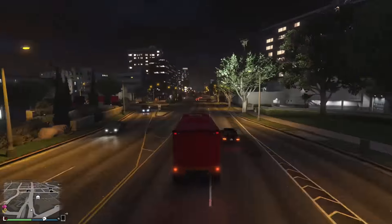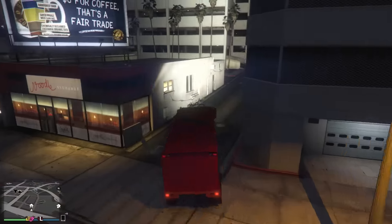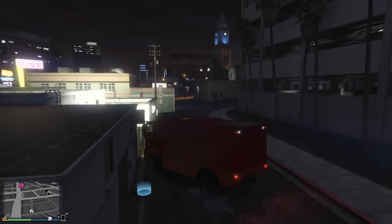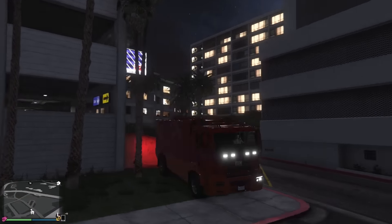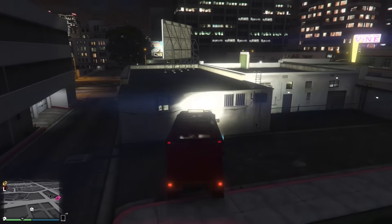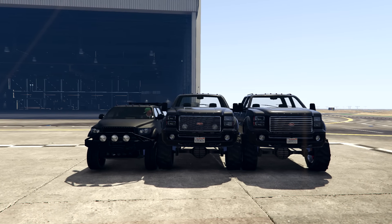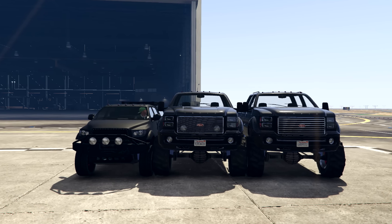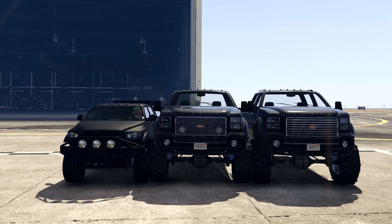Two quick things I forgot to mention: the Dune's front lights actually work, which sounds obvious but we all know Rockstar's front lights half the time don't. They're really bright — put the high beams on and it gets significantly brighter with much better visibility. Also, if you wanted a size comparison between the new Contender truck and the Sandking and Sandking XL, here's a picture — surprisingly the Contender is pretty small compared to them.